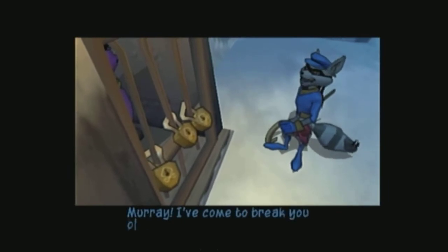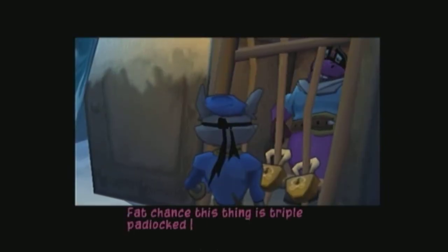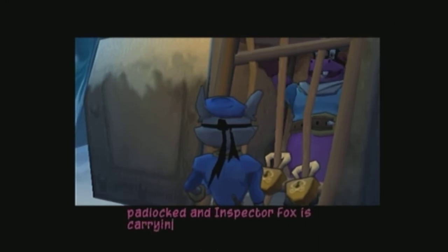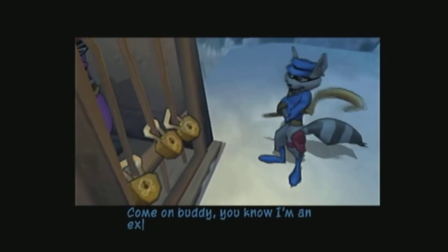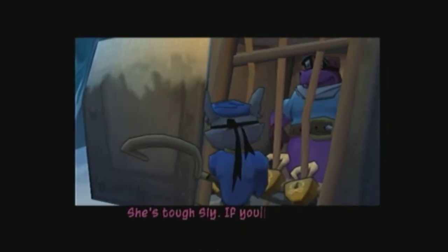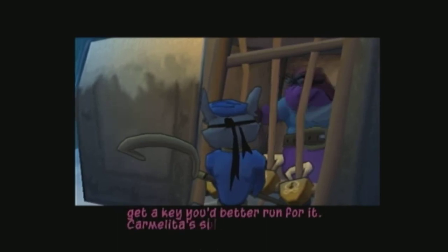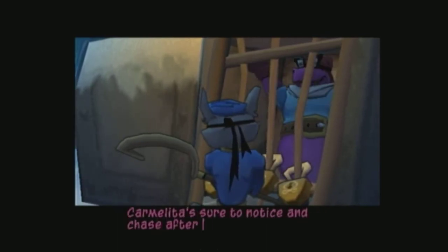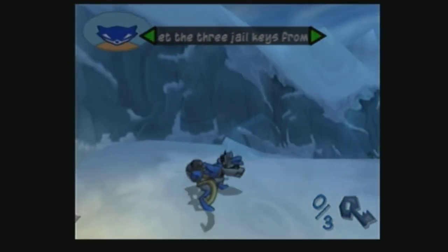Murray, I've come to break you out. No chance — this thing is triple padlocked and Inspector Fox is carrying all the keys. Come on buddy, you know I'm an expert at pickpocketing. She's tough, Sly. If you manage to get a key, you'd better run for it. Carmelita's sure to notice and chase after you. Leave her to me. Yeah, we got this.